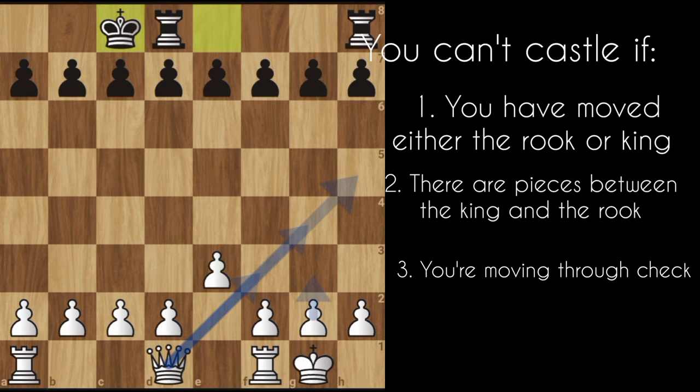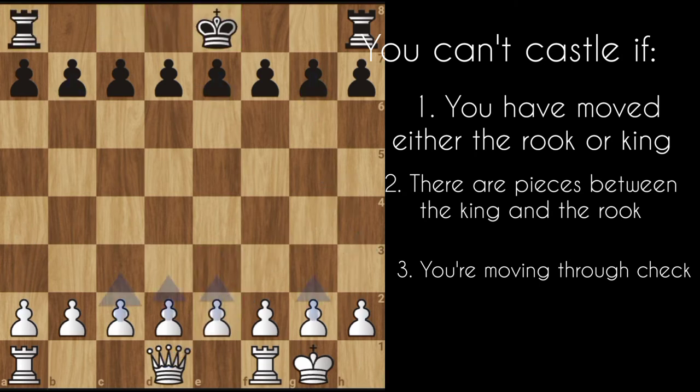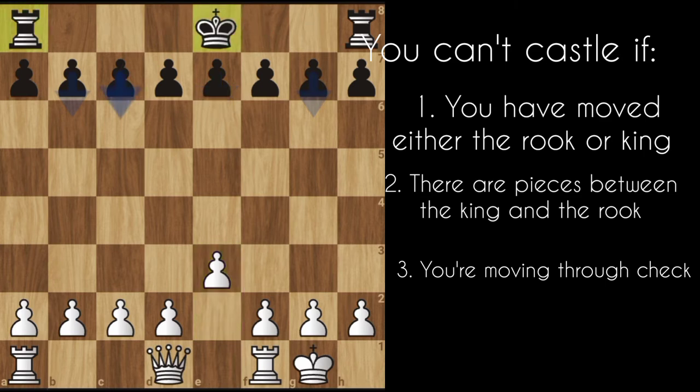I cannot castle here towards the right with the white piece because the queen is in the center. Now, we have three rules to consider when castling. One: your king should not castle into check — into danger — where it's being covered by your opponent's piece.